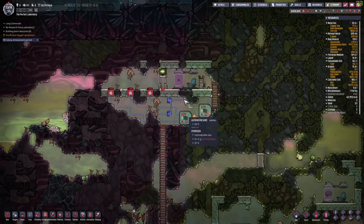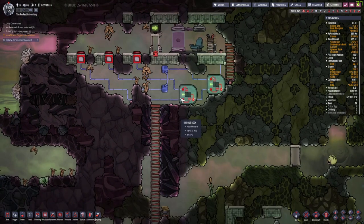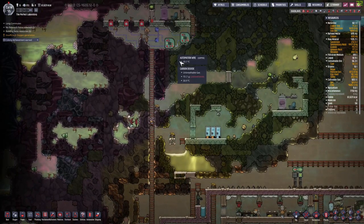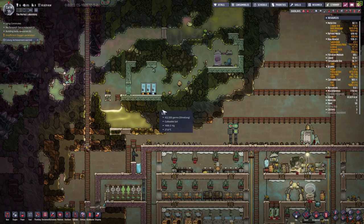So we can get four things from here: one where they use less oxygen, one strength thing, one where they have better morale and less stress, and one where they regenerate HP. The strength one is actually not that bad. We also got some clothes in these lockers — so these lockers, when you rummage them, you get some clothes.